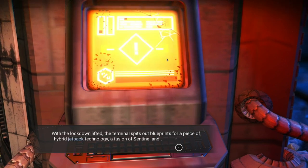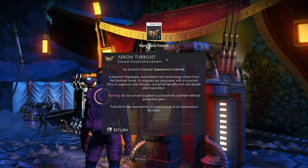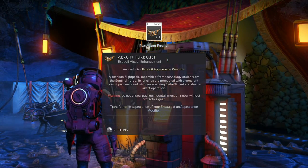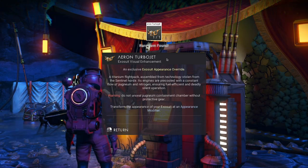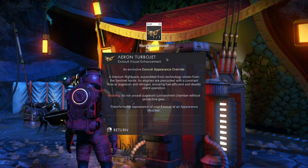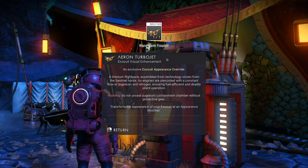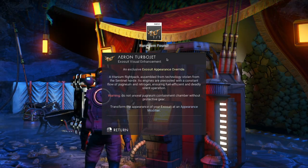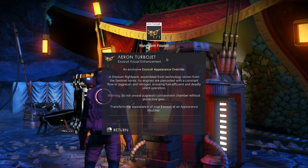With the lockdown lifted, the terminal spits out blueprints for a piece of hybrid jetpack technology — a fusion of Sentinel and something else, something familiar yet distant. Aeron Turbojet Exosuit Visual Enhancement and Exclusive Exosuit Appearance Override. A titanium flight pack assembled from technology stolen from the Sentinel Horde. Its engines are pre-cooled with a constant flow of pugnium and nitrogen, ensuring fuel-efficient and deadly silent operation. Warning: do not unseal pugnium containment chamber without protective gear.